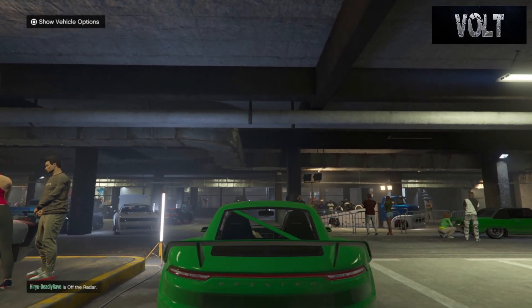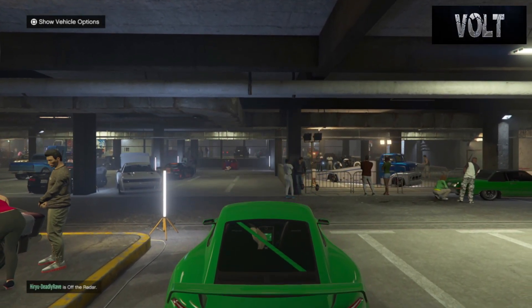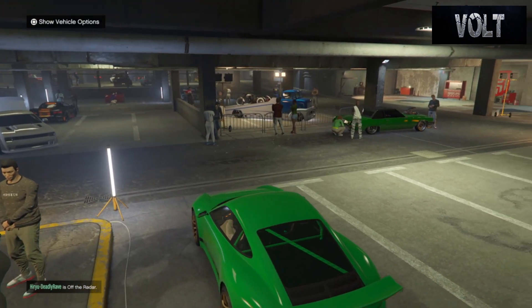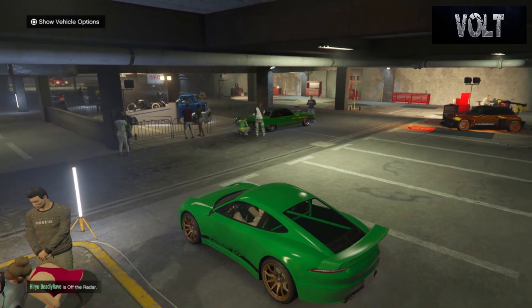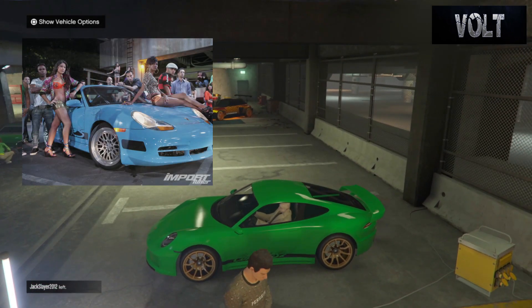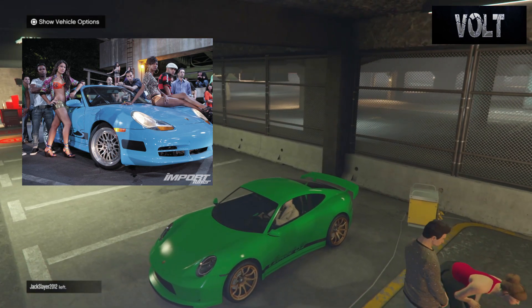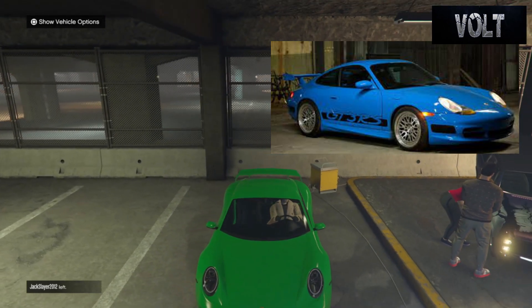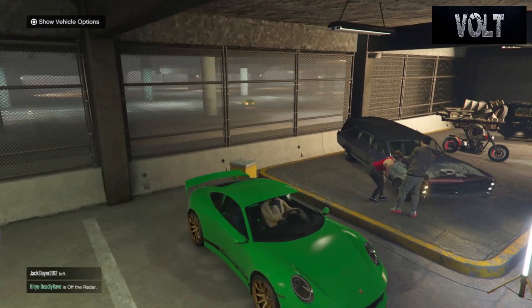What's up guys, Bolt here bringing you a brand new Fast and Furious car remake. In today's remake, I am bringing you the 2007 Porsche 911 GT3 RS, driven by Diogo in Fast 10. He also had another Porsche that was actually seen back in Fast 5 — it was when Brian and Dom raced him and Brian brings it back as the prize ride. I guess Diogo likes Porsches.